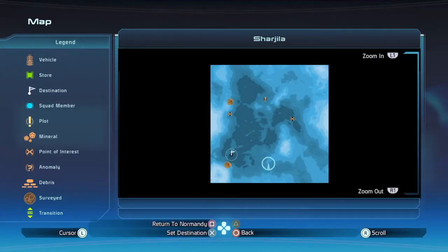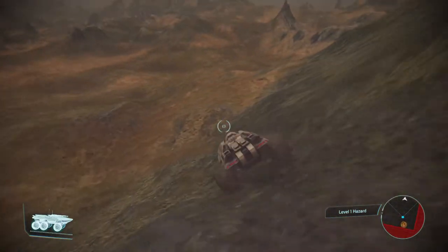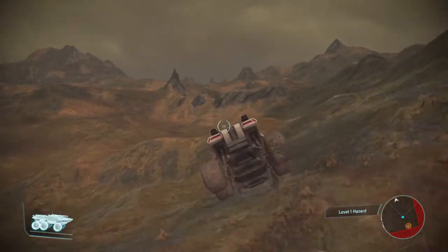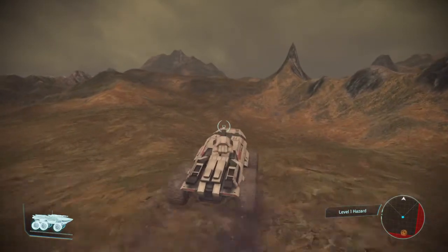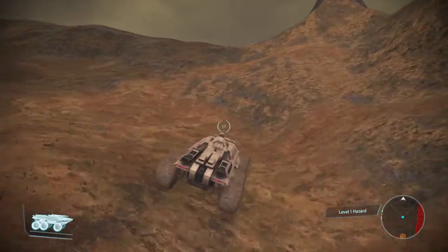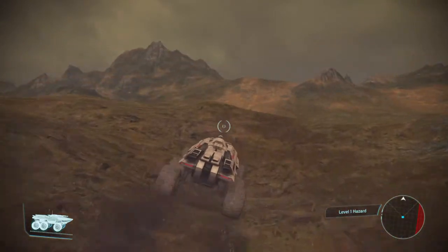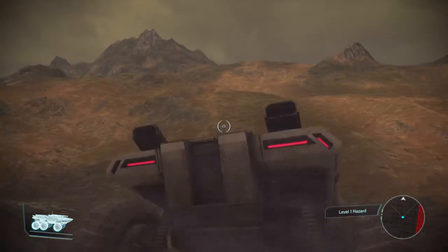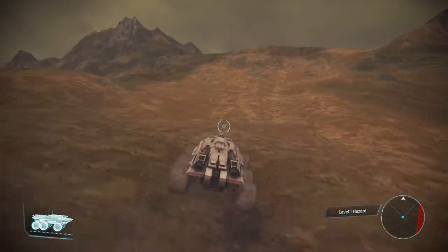The next one will literally be like straight ahead this way, like right here somewhere. So I'll start making my way to this last survey location. Once I do that, this planet will be done and we can get the hell out of here. Go on to the last planet — you can land on the Artemis Tau cluster. I started my stopwatch, so the video is at like 4 minutes and 30 seconds right now.